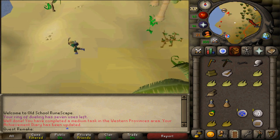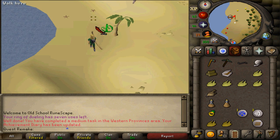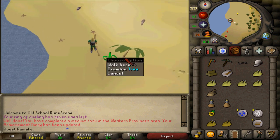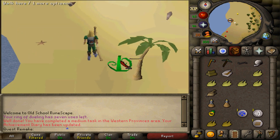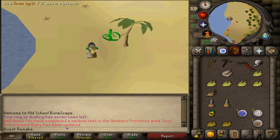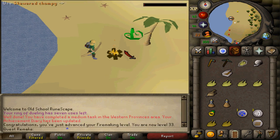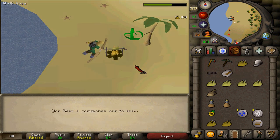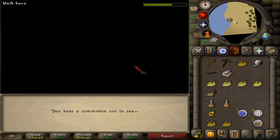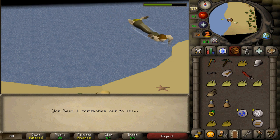Just west of the Tai Bwo Wannai Village quest start you should find a transportation sign. Near it you should find a small tree with an arrow inside of it. Stand next to it and light your logs. Then use an iron spit on a raw chompy, use it on the fire, and once it has been successfully cooked it will start a cutscene. I've been quite lucky and got it on the first attempt.